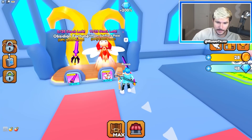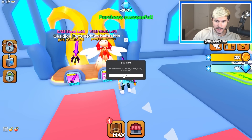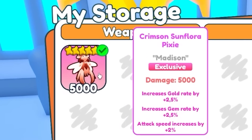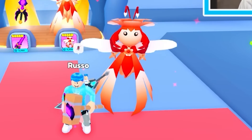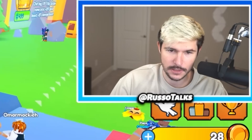Wait — we didn't buy the pet. I thought I bought it, but apparently I didn't. So I got the limited stock item too. And now look at my pet: the five-star Crimson Sunflora Pixie. That is crazy looking — oh my gosh, it's flapping fast, bro. Those wings need to chill.